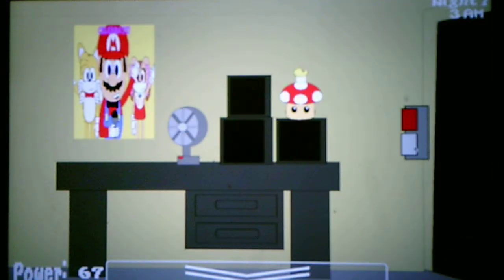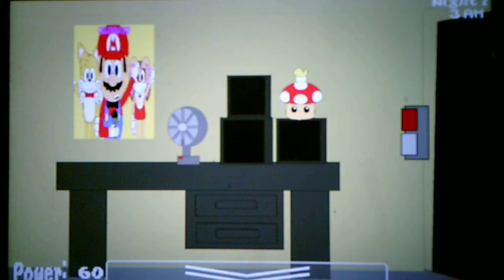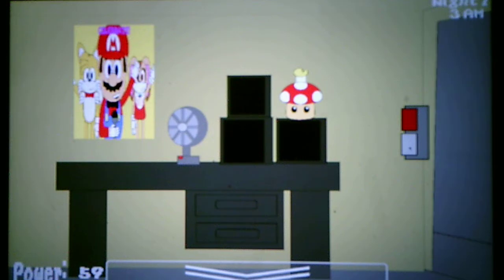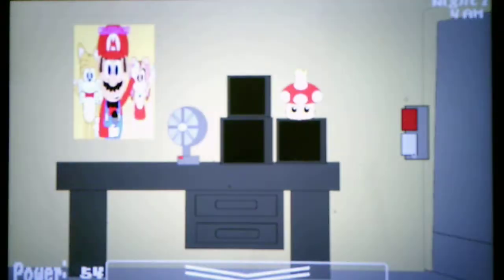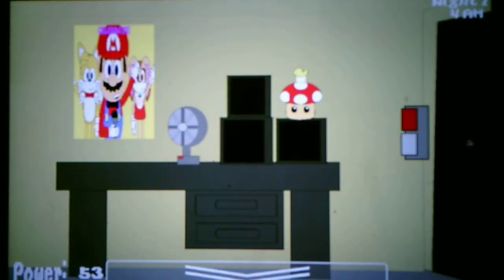Oh, there's Tails — gotta close the door. Tails just left. Oh, there's Cream. I figured out what that noise means: when they tap on the door, it means they left. So they're not going to be at the door that long — that makes sense. And they're both active this night. I don't know if Mario's going to be active or anyone else, but who knows? I like how the door light is just like a light switch from a flashlight — that's pretty cool.